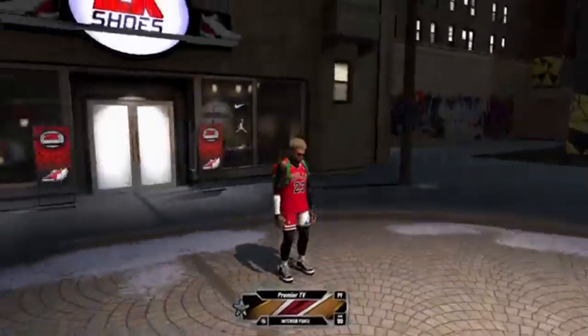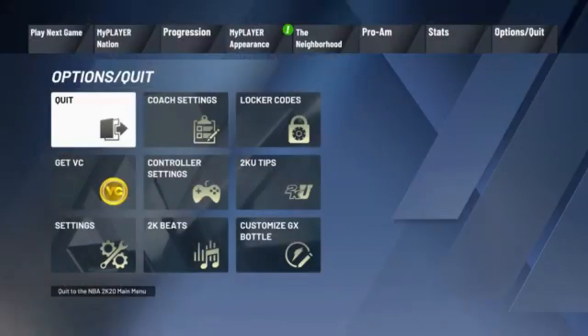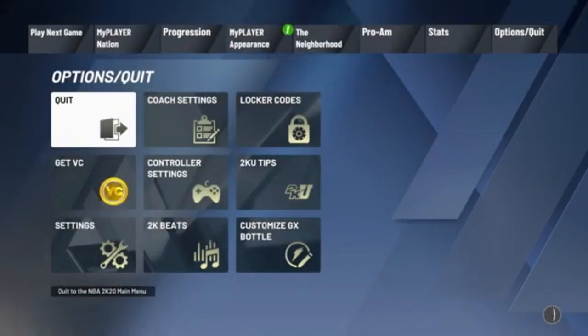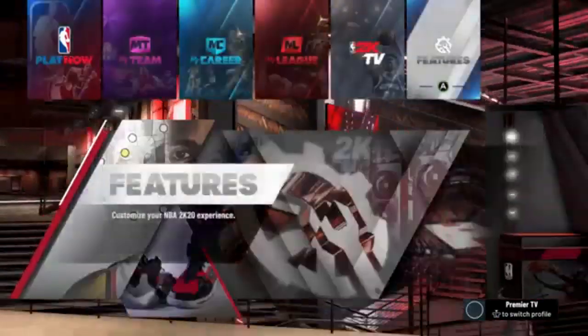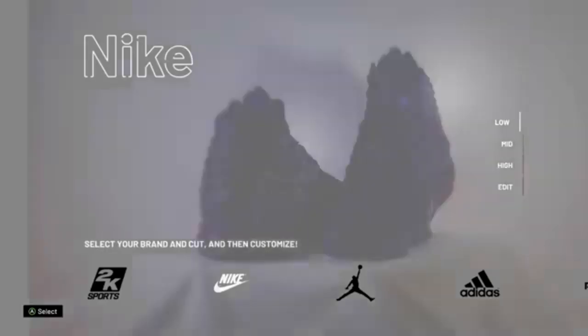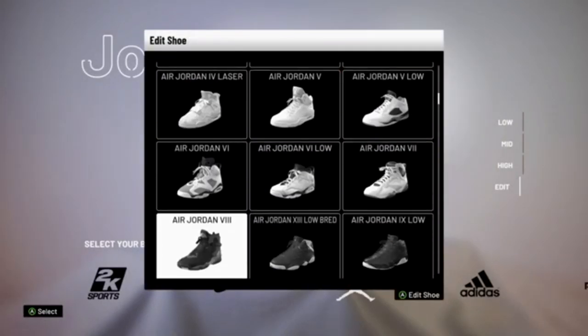You can go ahead and quit and go to the main menu. Once you're in the main menu, you're going to head back into features, go to shoe, and you're going to select your brand that you started with — for me it's Jordan. You're going to scroll down to your shoe and you're going to delete it. This is if you want to change up your shoes.